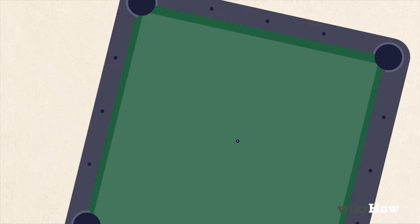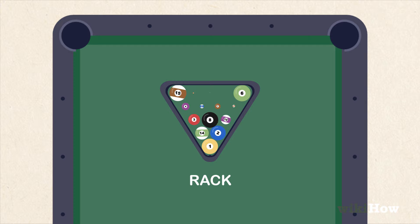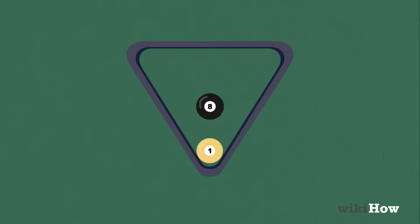To set up the game, fill the triangle, called a rack, with all 15 of the numbered balls, called object balls. Put the yellow one ball in front, the eight ball behind it in the middle, and then put one solid on a back corner and one stripe on the other back corner. The order of the other balls should be random.